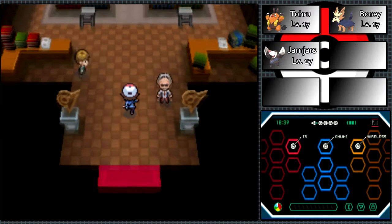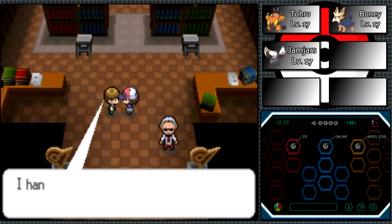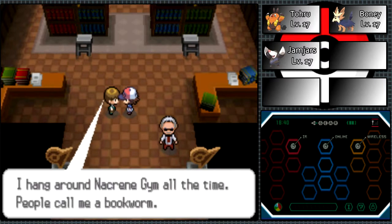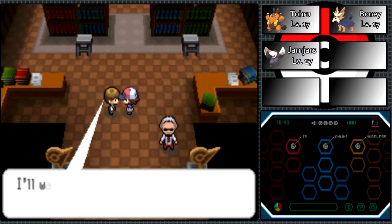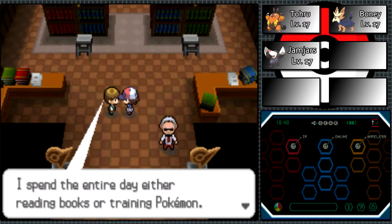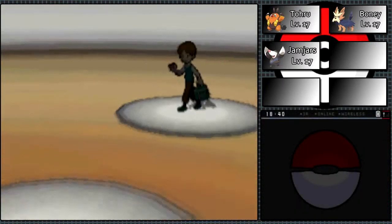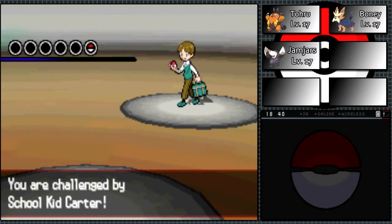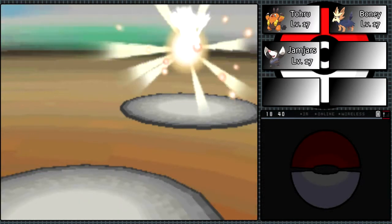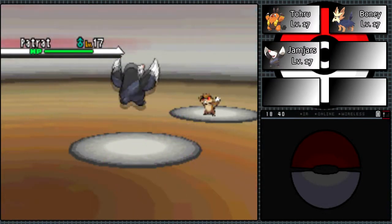So behind the museum is a gym that's actually a library as well - that's a pretty interesting concept. There's an NPC who hangs around the gym all the time and people call him a bookworm. He tells me I should have some vitamin D, kid, and that I have the rest of my childhood to enjoy rather than training my Patrat to level 17. Considering how Patrat is just whatever.